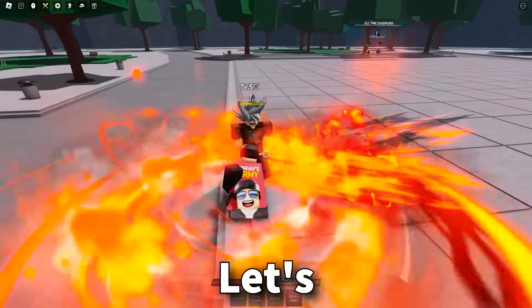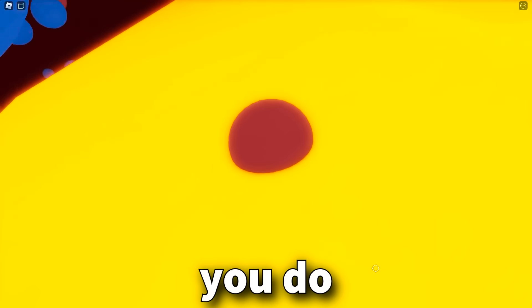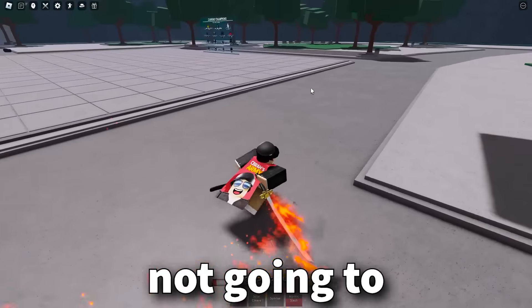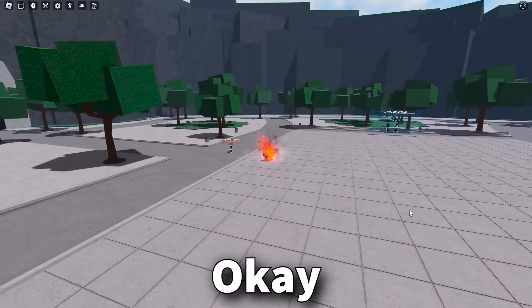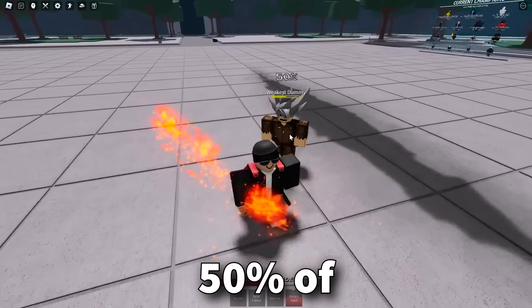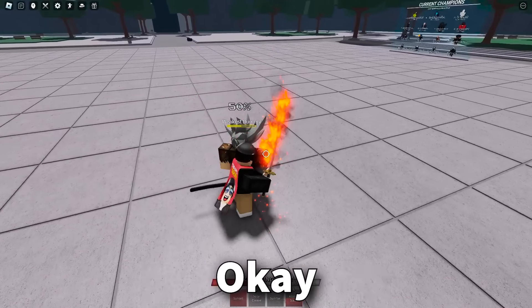And then you have Atomic Slash. Let's see how this one works. This is so cool. I think that's the single-handedly coolest move in the entire game. Let me take one more look at that. So with Atomic Slash, you go into like the atoms of the person that you're fighting, and that move does 50% of the opponent's health, which is pretty crazy. There are the two new moves for Atomic Samurai and they look so nice.